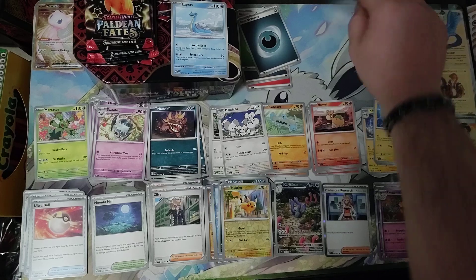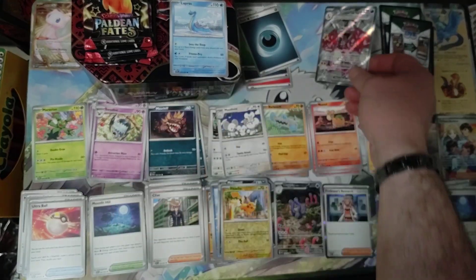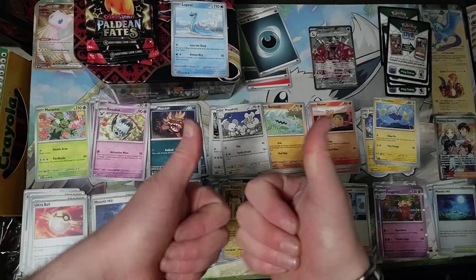So that is everything out of the Charizard EX-10 from Paldean Fates. Until next time, have a good one.